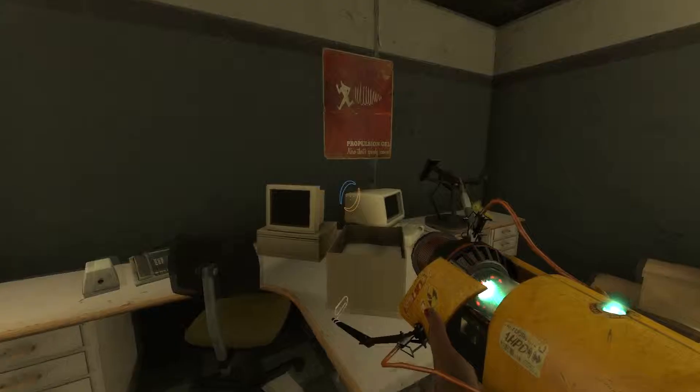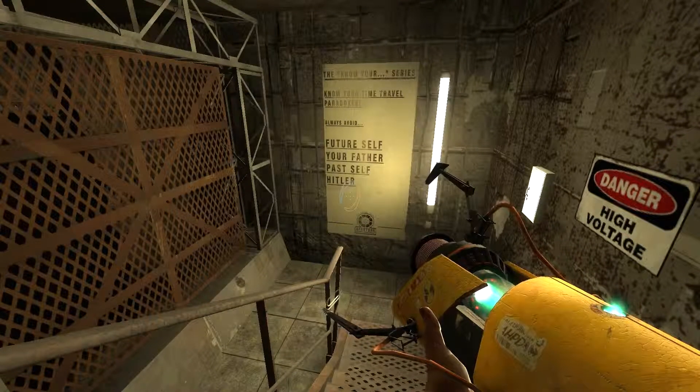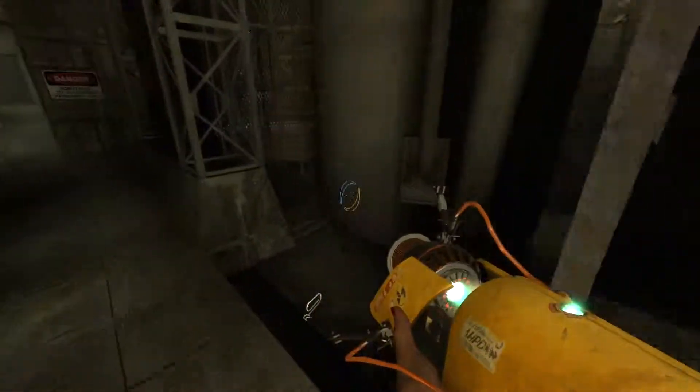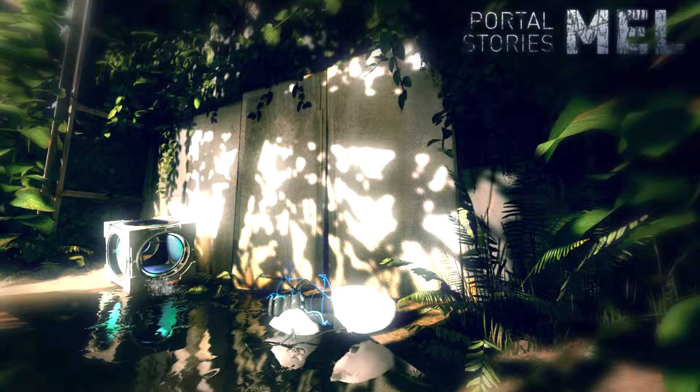Nope, nothing there. The doors are locked. Back in the day the wiring was a bit strange sometimes — try turning some machinery on, see if that also unlocks the doors. Okay, I'll do it here in a second. I want to explore. What's that? Propulsion gel — that's serious business. The 'Know Your' series: 'Know Your Time Travel Paradoxes' — always avoid future self, your father, past self, and Hitler. Okay, everything's locked.